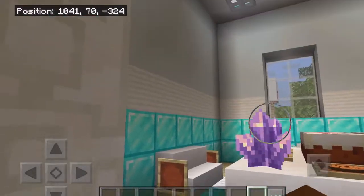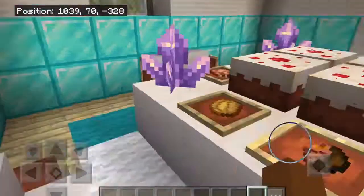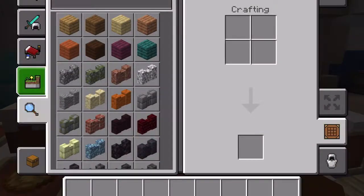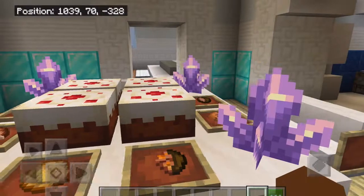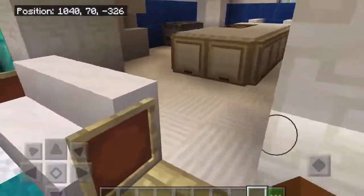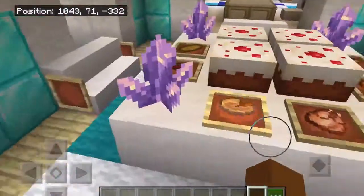Once you enter through here we have the dining room. I decided to decorate it with these crystals — amethyst clusters. So those crystals right there. We have some cake, baked potatoes, stew, cookies — whatever, I just thought they'd be nice. We also have this carpet lining and there are chairs on all four sides.